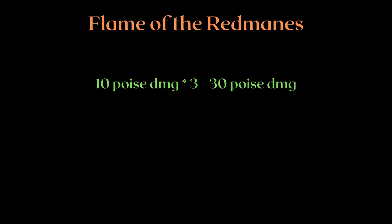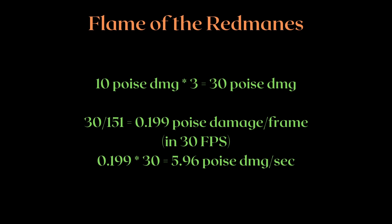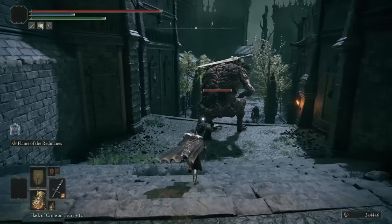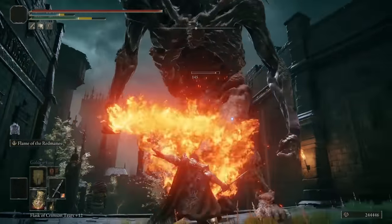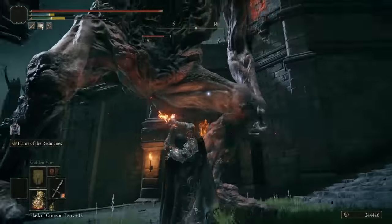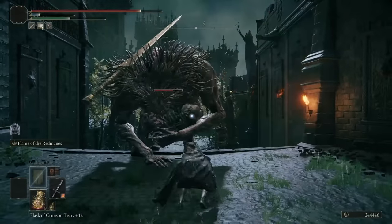But that's the old Flame of the Redmanes. Replacing 40 poise damage with 10 — or dividing by 4 — we're now only at 5.96 poise damage per second. The new Flame of the Redmanes is completely pathetic for poise damage. From personal experience, you need at least double that poise damage per second to find it decent at staggering enemies.